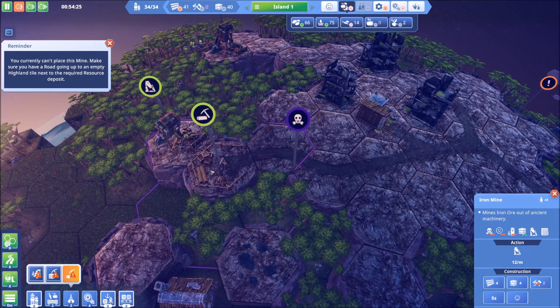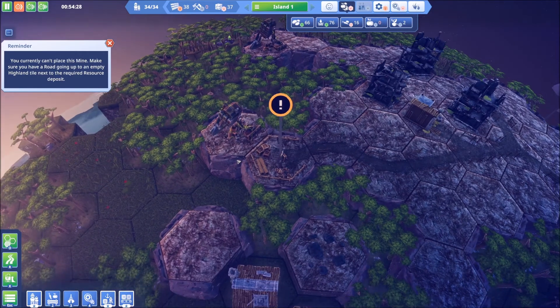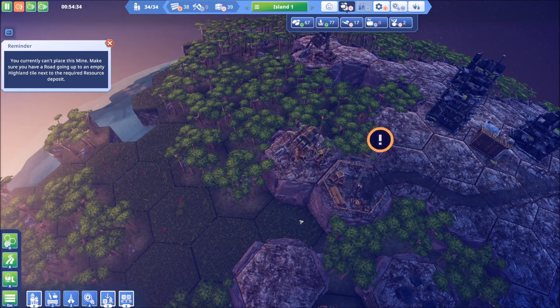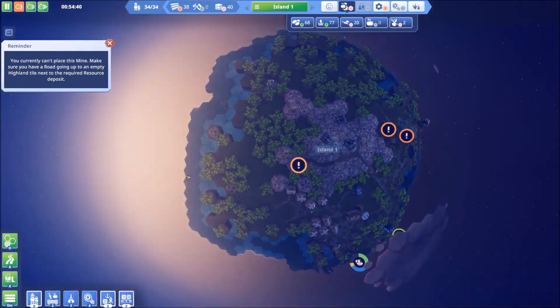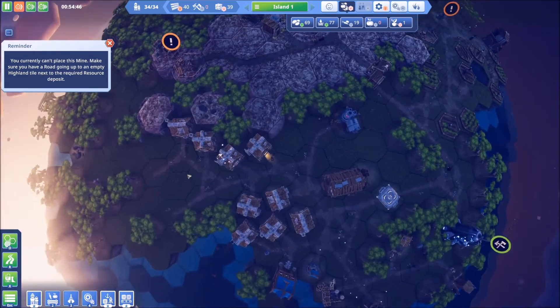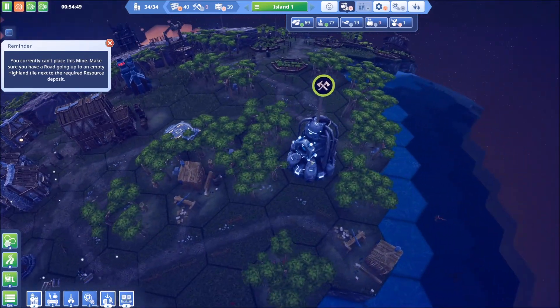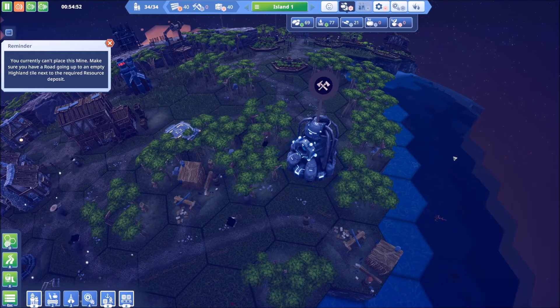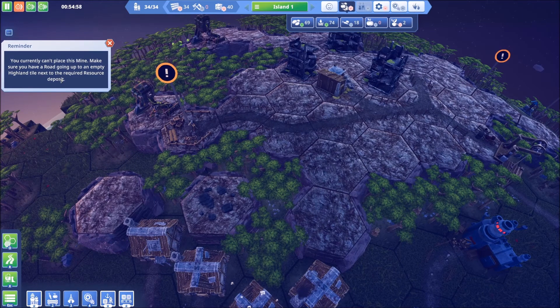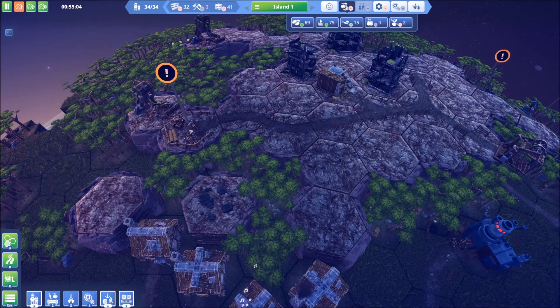Our buffer that we've got here is going to be helpful. I would actually like to plant more trees there but we can't, at least not yet. Maybe the next land we find will have the type of fertile ground where we can grow some fruit - that is still bumming me out. We can't place this mine - make sure that you have a road. Alright we got a road - okay we're good. So now it's just waiting on tools, which we're making as fast as we can.